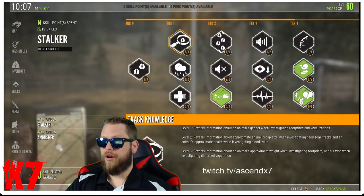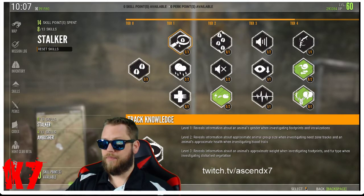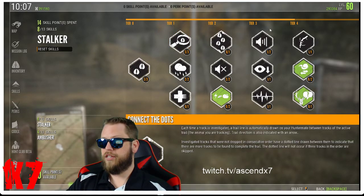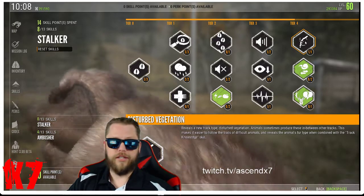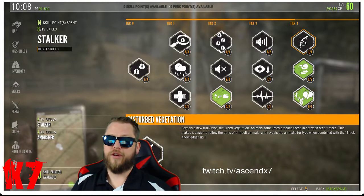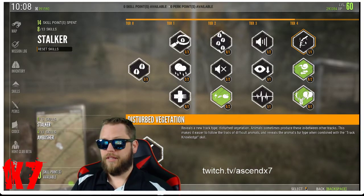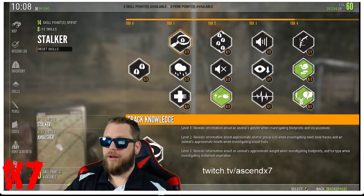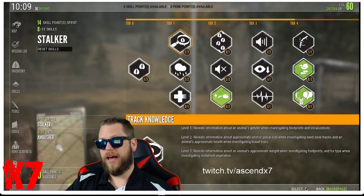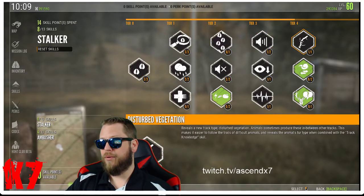The fur type info connects over to tier four: Disturbed Vegetation. If you have level three of Track Knowledge in tier one, you can use Disturbed Vegetation to determine whether you're tracking a piebald, melanistic, or some other type of rare animal. I went ahead and maxed out this section — it's not strictly necessary, but I chose to since it takes about 13 points just to get to where you can spend something on tier four.